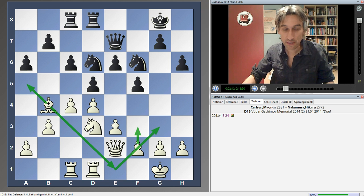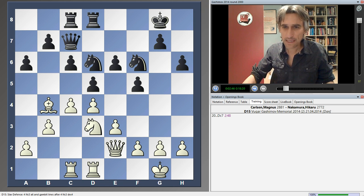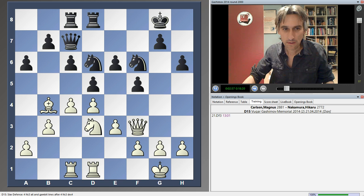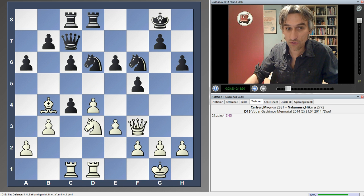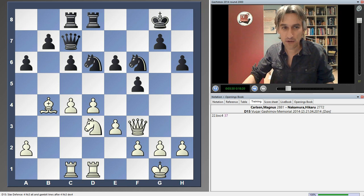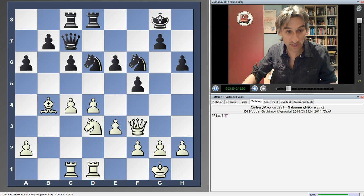Nakamura avoids the pin, steps out and controls the a5 square. I was expecting just f3 here, which I think is reasonable for white. But a very interesting move from Carlsen — after some thought, 13 minutes he spent over this move. The point is that sometimes he might be able to exchange on d5, and black won't be able to recapture with the e-pawn, because then the f-pawn will be loose after this exchange. It's a clever move. Also, the queen is looking at potentially moving into those dark squares as well. This move induced the exchange on c4, and I think that's a little victory for Carlsen, because now he has a majority of pawns in the centre of the board.